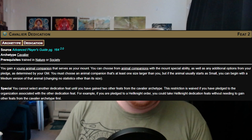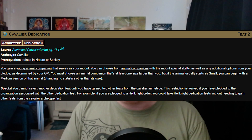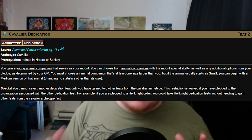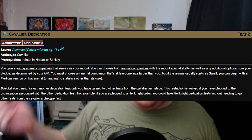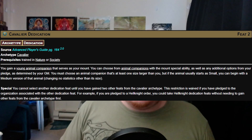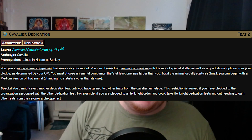Let's go ahead and look at the dedication itself. The Cavalier dedication only requires that you're trained in Nature and Society — pretty easy. This is also one you can pick up at level 2, which most characters should be able to do if they want to pick up the Cavalier. The dedication gives you an animal companion that must have the mounted special trait. And if you're a small race, a mounted creature like a battle dog that starts off small actually starts off as medium instead for the purpose of mounted abilities.